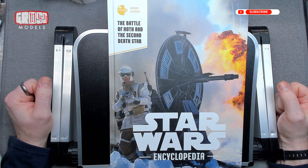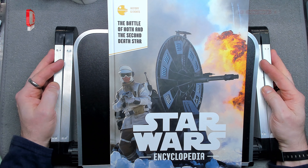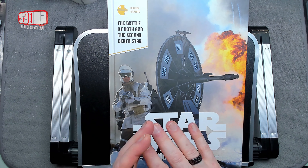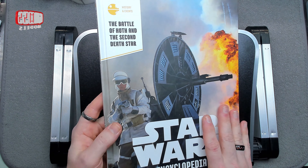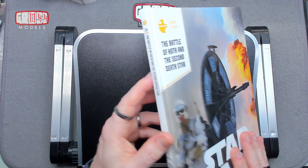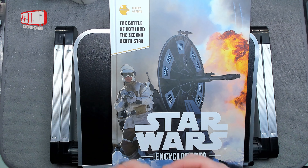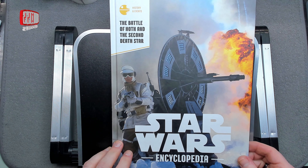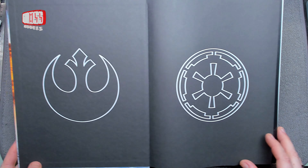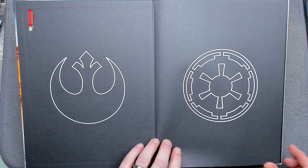Hello, I'm Chris, this is Gross Models, and welcome to the next delivery of the Star Wars Encyclopedia - another four issues randomly chosen. This is part 10: the Battle for Hoth and the Second Death Star, from the History and Events section. We get the nice Imperial symbols on the inside there.